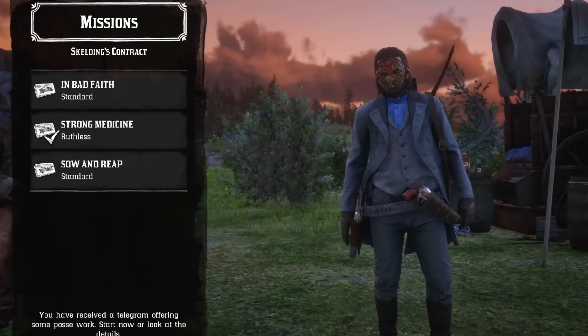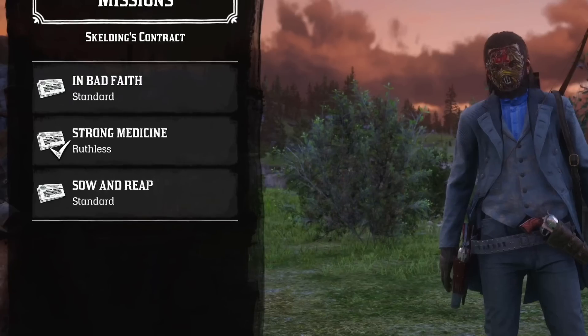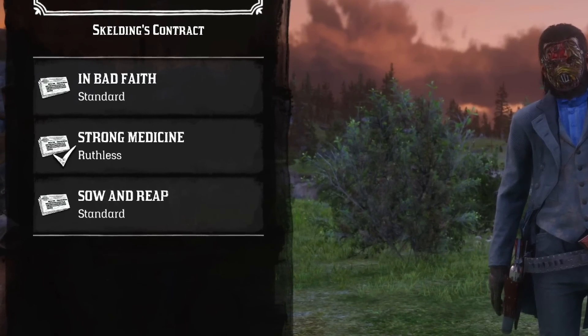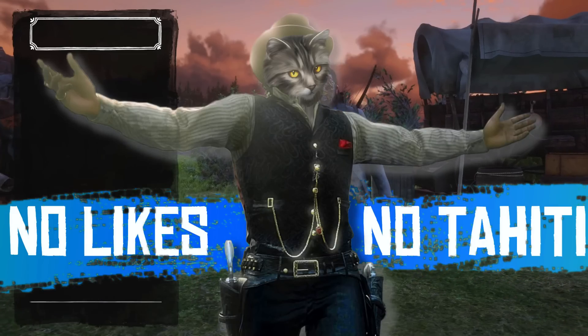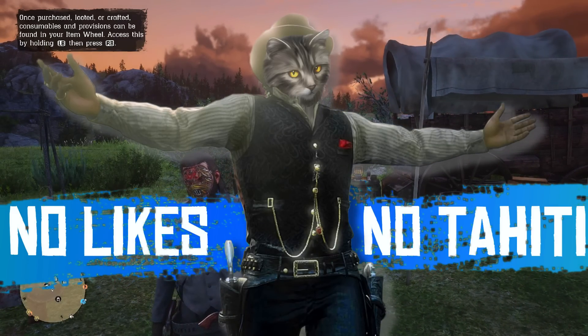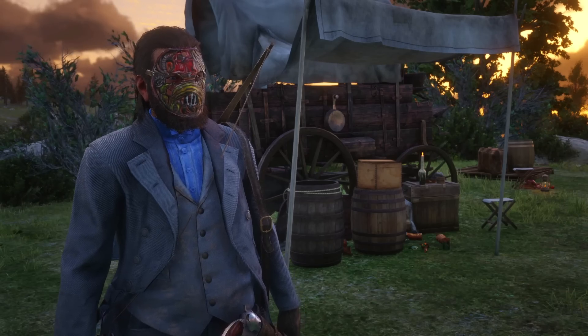There are 3 different difficulty levels for each telegram mission: Standard, Hard, and Ruthless. But you cannot choose a difficulty level — you have to complete each mission on Standard first, then Hard, and then Ruthless. Don't worry though, if you complete it in full stealth there will be no difference at all, only the payout will be higher.